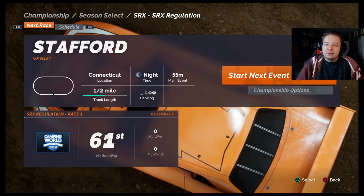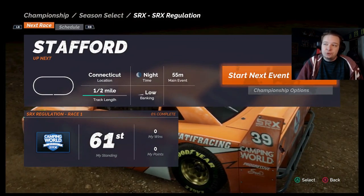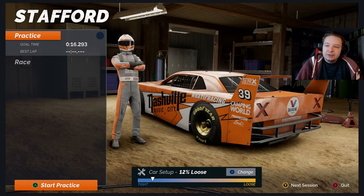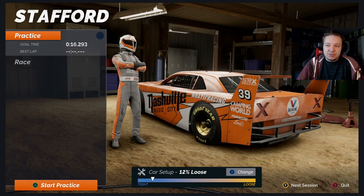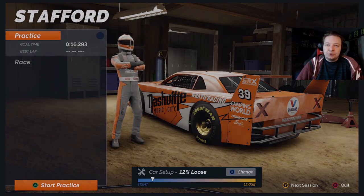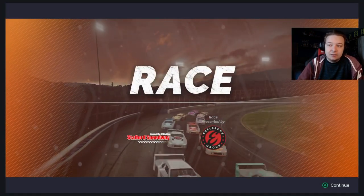We got Stafford, and with all that said and the rules covered, let's jump straight into it. We're going to go with the standard car setup — the slider is on 12% loose. This will help us be a little more competitive on the long run because with these races there are no pit stops, so we're going to have to really manage the tires and make sure they last. The grid order is random, and we start second, which is not bad.